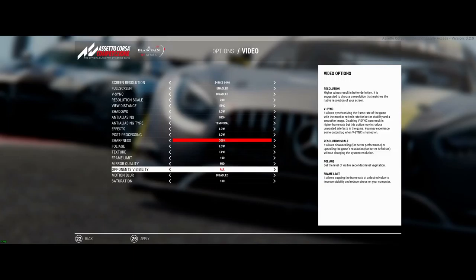Opponent visibility — I'll leave it on All. It didn't seem to make a big difference, but on other settings I literally saw cars disappear off the track as they were turning, maybe 200-300 feet in front of me — they just disappeared. So I'll leave that on All.